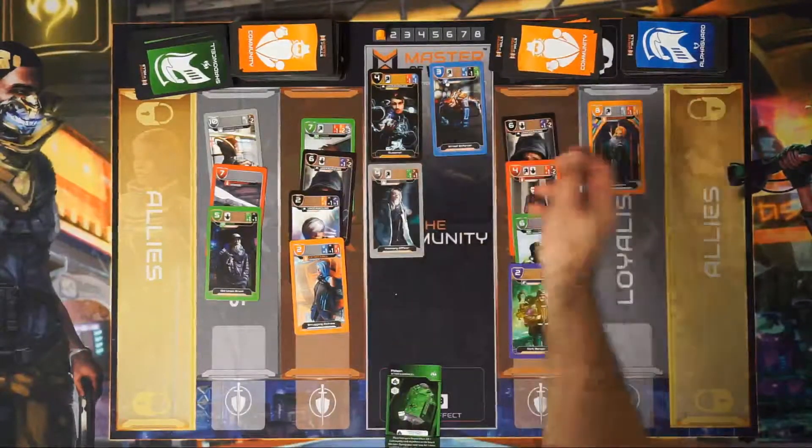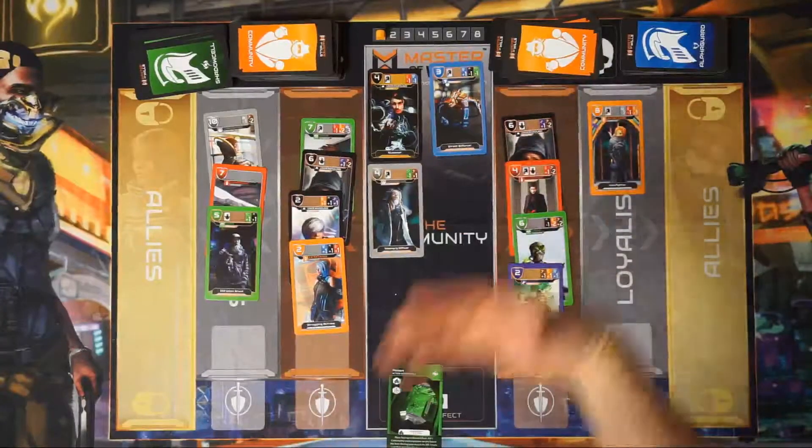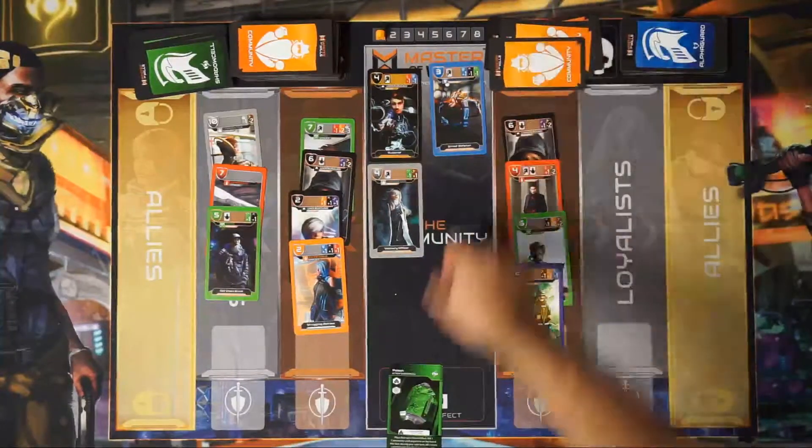If the opponent takes a different card and plays elsewhere, on my turn I would kill the other orange card in his loyalist row, and Poison would be completed.